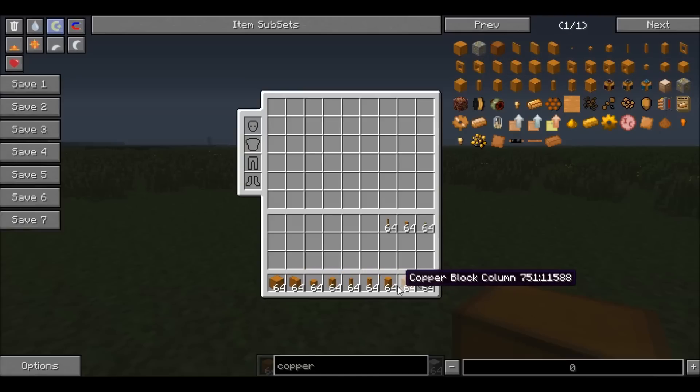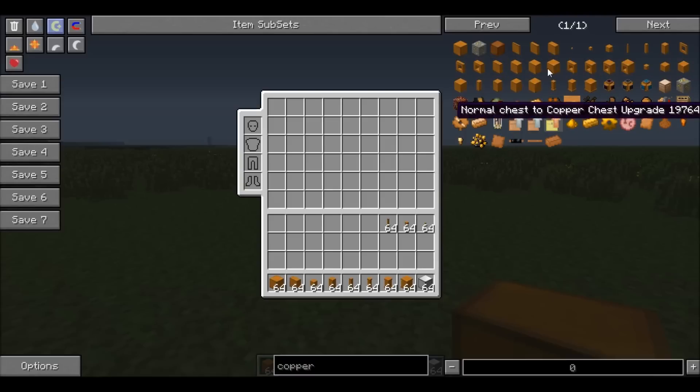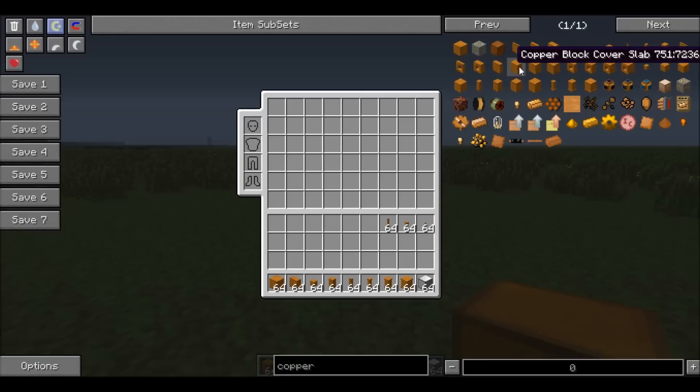Now, these things might seem a bit confusing — like, how are you going to keep track of all of these different versions? At the start, yes, super confusing, and you will accidentally pick shapes like these and think that they are half slabs, then notice when you're building that they're not. You will become used to this, do not worry.